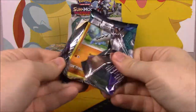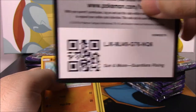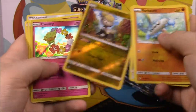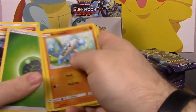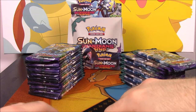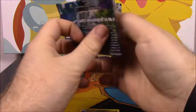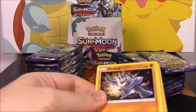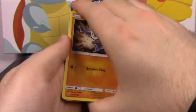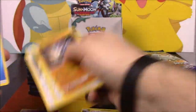Trying to move through this as quick as possible. We got a white code there. Let's see what we get — we got a Jangmo-o and a Comfey as a rare. Moving all the other cards over here, trying to get everything all nice and organized.